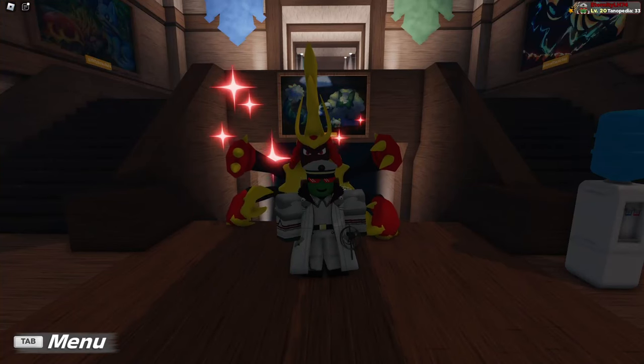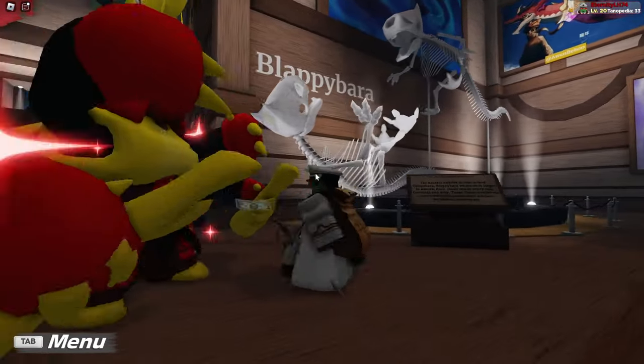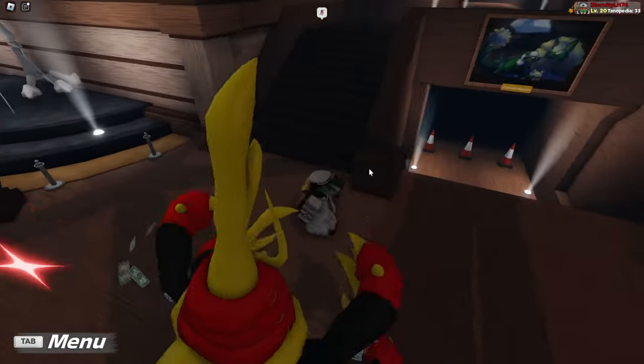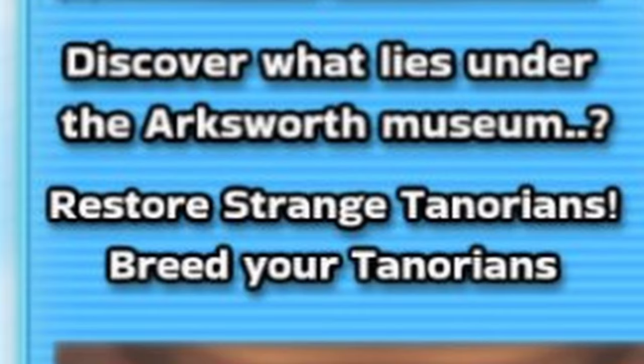As for my evidence, I have two key things. For one, it's quite literally next to some fossils. We have this Blapebara fossil here, and this Susan fossil here. It's kind of obvious in that sense. As well, as on the road map, it quite literally says, 'Restoring Strange Tenorians.'